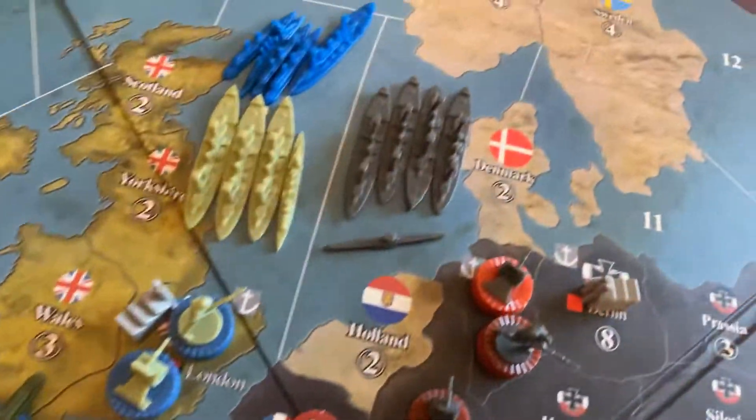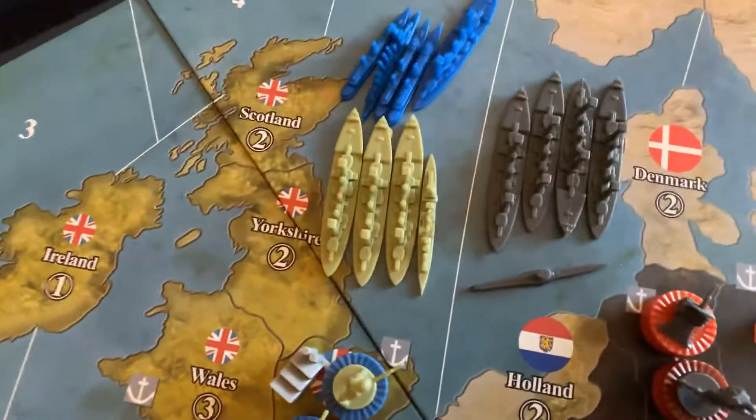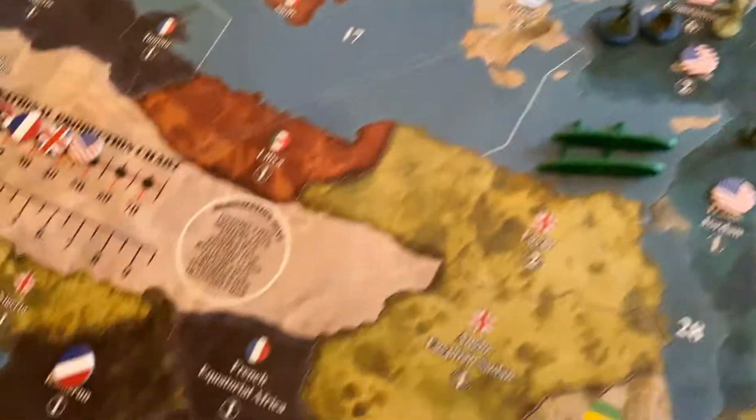Germany built four battleships and the British built one to even out the Allied fleet. That could be the difference for the Centrals — if they can use their might to destroy the Allies with their naval superiority, that could be a big difference.